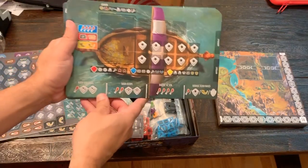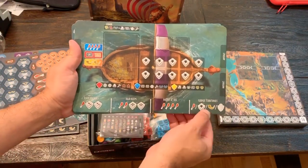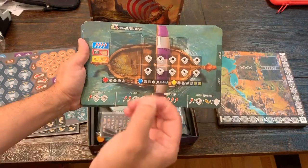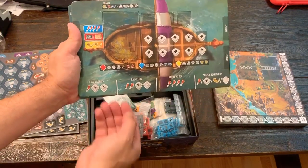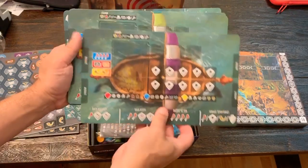These are the different actions you can take: Raid Villages, Raid Keeps, Battle at Sea, and Subdue Territories. These will have different costs. What you're doing is when you place — if you're the first one to go there, you're going to get some bonuses shown on the board. You can also tuck cards under here to get different bonuses when you do these actions as well.